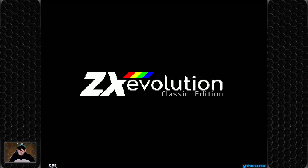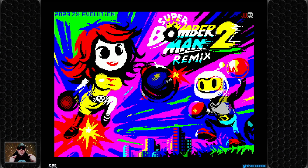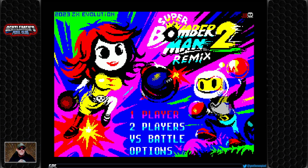This is the game loading — ZX Evolution — and it comes from ZX Online. The URL where you can get this game will be on the ticker below in the video when the messages start scrolling. So without further ado, let's just get into this game.